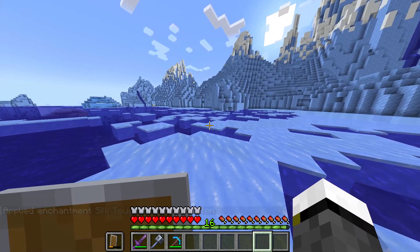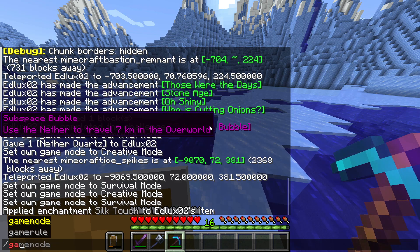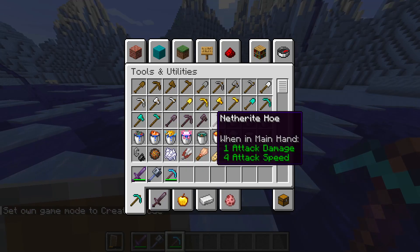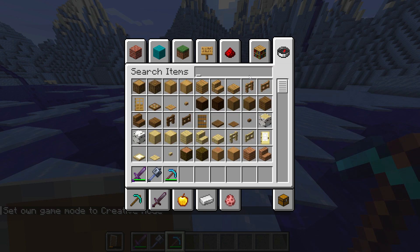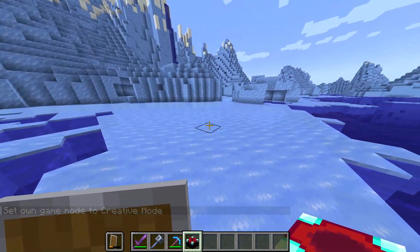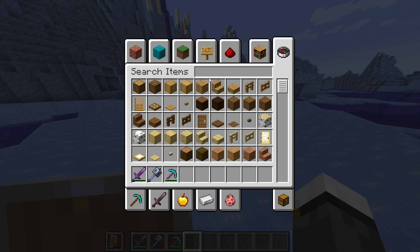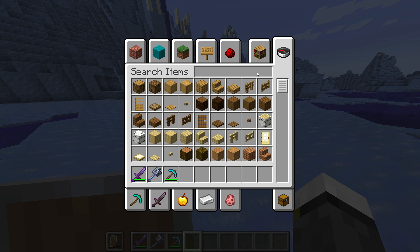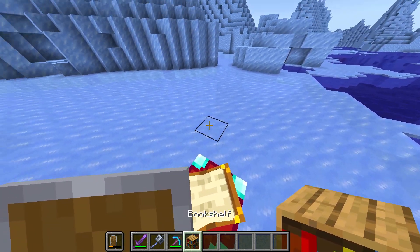You can see that with Silk Touch it does give me the ice — there it is! For those who don't know how to enchant, we essentially need an enchanting table, which is crafted with two diamonds, a book, and four obsidians. You should surround this table with bookshelves, placing them literally like this around it.